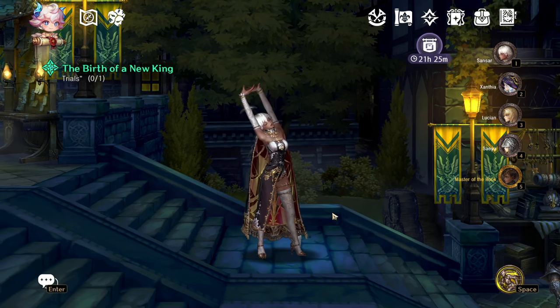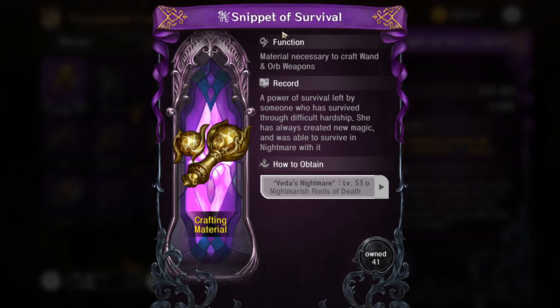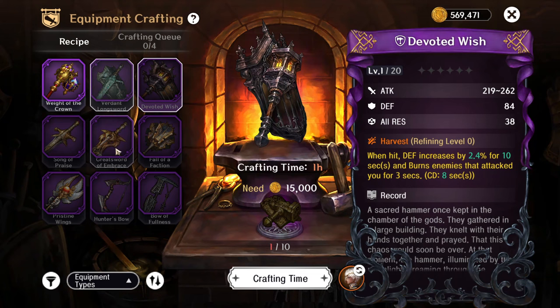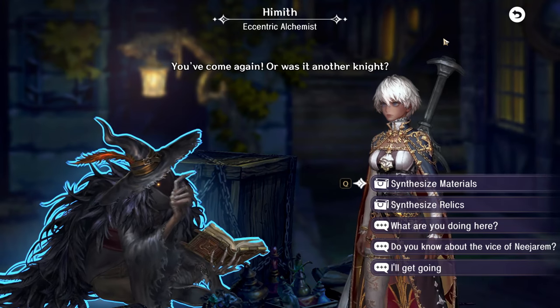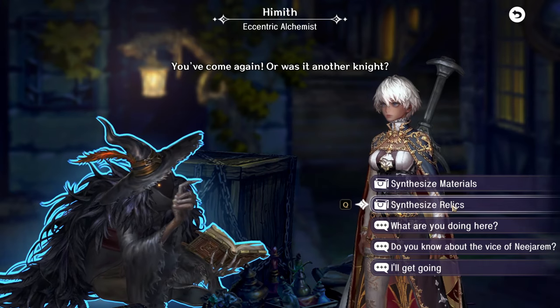This anvil here — most of you probably don't know — when you're doing vita nightmare runs you get items that you can use to craft purple weapons. Second on the list is synthesizing materials and synthesizing relics.